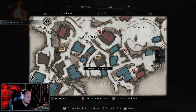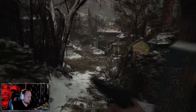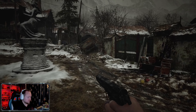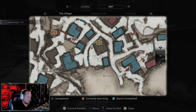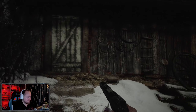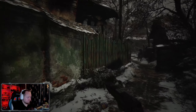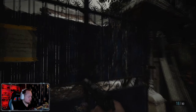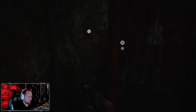We have enough treasure to pick up here. We can't go through there. Maestro's collection in here. Oh, this is a key I don't have, isn't it?